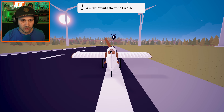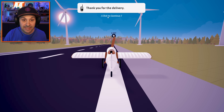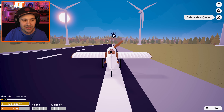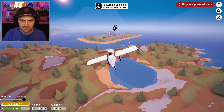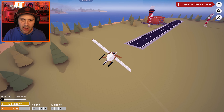This is insane. Please don't go in reverse. A bird flew into the wind turbine. Can you deliver two medicine? I did that because I already had medicine. 16 coins. I got to go get more medicine. Wait, is that the airport that we started at? No, that's a different place. Upgrade plane at base — oh, cause now we got scrap. I'm going to die. I'm so bad.